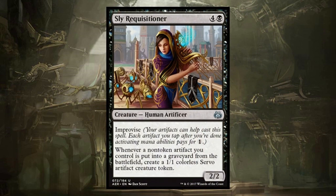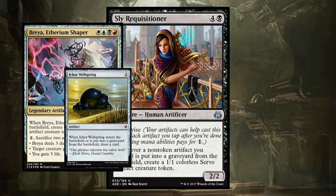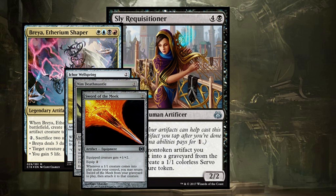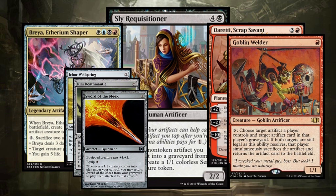Sly Requisitioner is just value. You can improvise her out a little bit faster, and then she generates servos as you throw things into the graveyard. Think of the Breya deck where you're constantly sacrificing Ichor Wellsprings and then generating servos to sacrifice those. If you're Nim Deathmantle comboing, this can help facilitate that. You could even go Sword of the Meek with a sac outlet like Krark-Clan Ironworks — generate infinite mana by sacrificing the Sword of the Meek. Sly Requisitioner puts a servo on the battlefield, you get the Sword of the Meek back. Amazing. Sly Requisitioner is going to slot into a lot of different crazy artifact shenanigan decks.